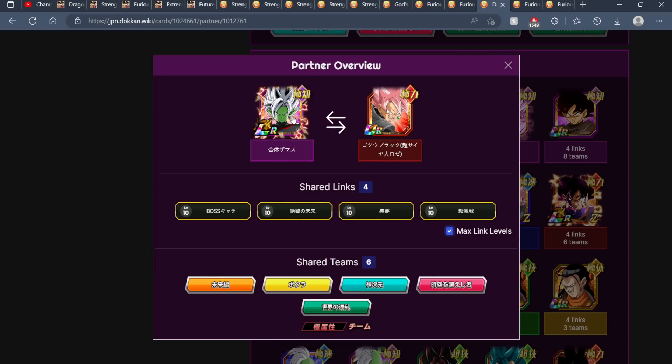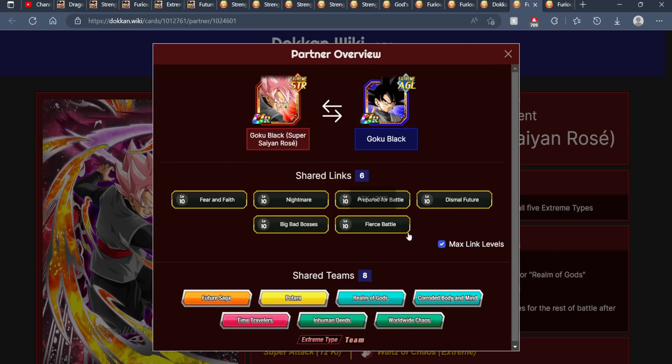Another possible option is this rotation with Merged Zamasu, who isn't available yet, but when he does become available — and if you pull him — you can definitely run this rotation. I'm not trying to get you to summon; I already have a video on when he should be releasing, and the 'should you summon' video is dropping a little bit later so stay tuned for that. But again, this is a possible rotation you want to keep in mind just in case you're deciding on summoning or not.